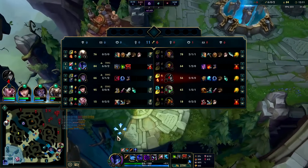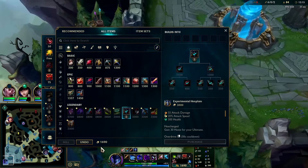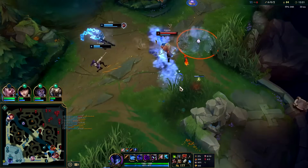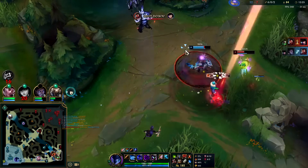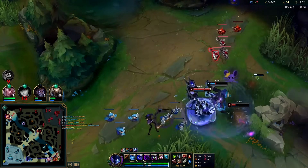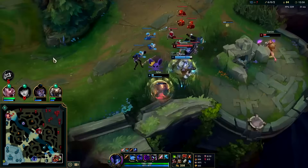Hexplate — their team is very physical damage oriented, only Katarina is the real AP threat. So we'll go Plated Steelcaps second item. We're going Eclipse because it's way too cost effective. We shouldn't have bought two control wards — that was muscle memory. Silas is so balanced — he almost wins that 1v1.